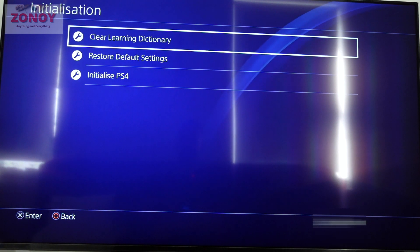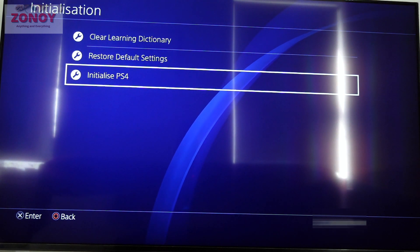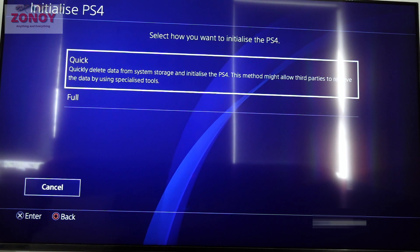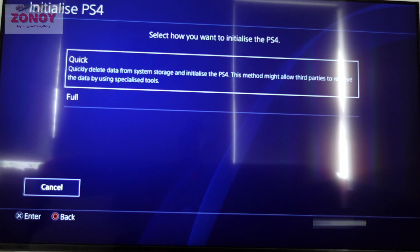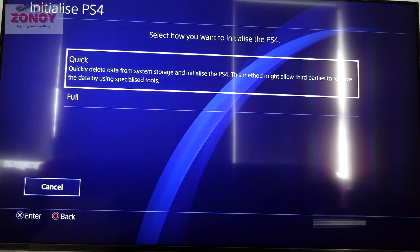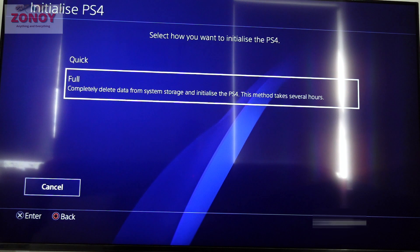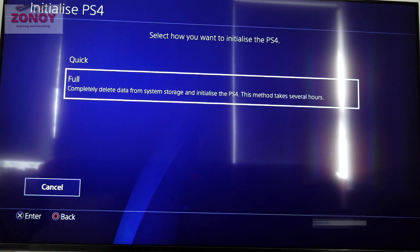Then you want to go to Initialize — the bottom one again — Initialize PS4. Now you've got two options here. One is Quick: quickly delete data from system storage and initialize a PS4, but this method might allow third parties to retrieve the data using specialized tools. I definitely don't want that. So go to Full: completely delete from system storage and initialize a PS4. This method takes several hours, so that's the one I'm going to go for.